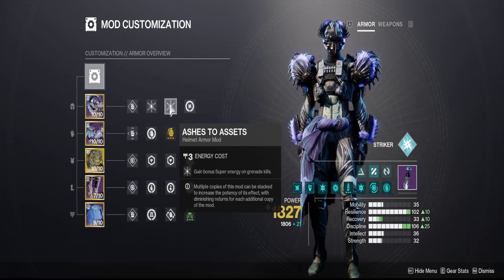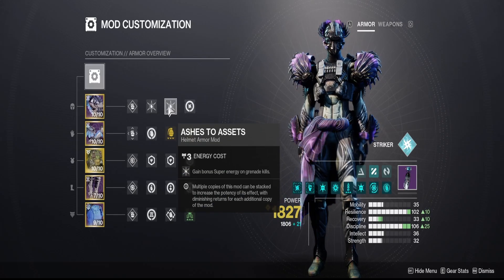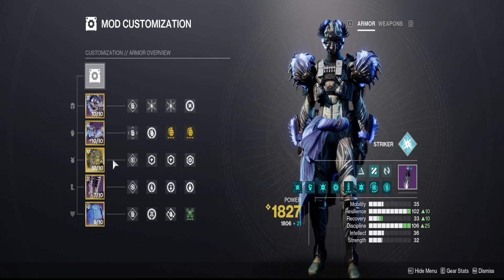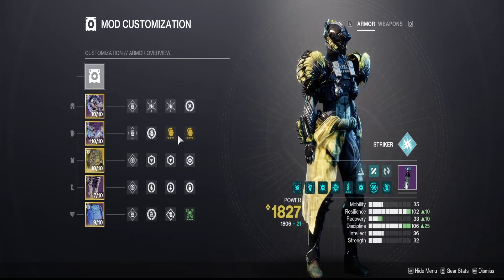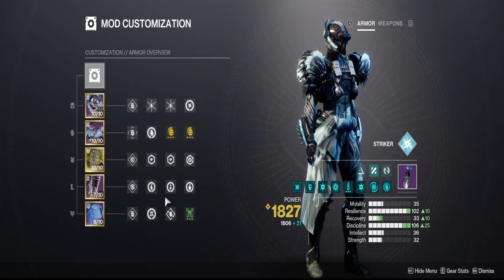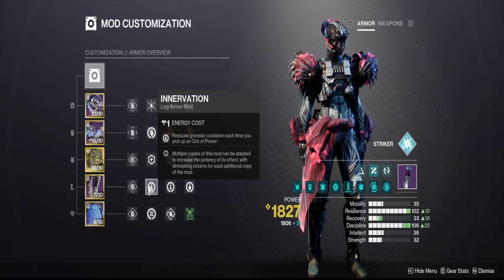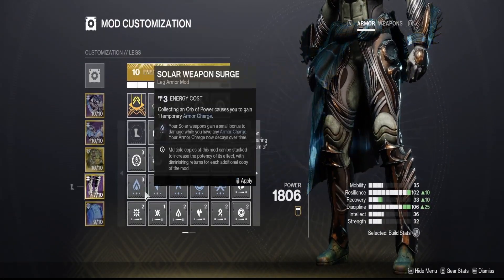For our build, Ashes to Assets with grenade kickstarts is our main focus. Ashes to Assets keeps our super up — it should be ready around boss time depending on how fast you run it. It may not be up for the first two Overloads, but these two mods combo really well together. Everything else is optional. The core combo is firepower, grenade kickstart on the chest, Ashes to Assets, and arc siphon. For resistances on your boots as a Titan, run better already and recuperation for healing since you won't have a healing rift.